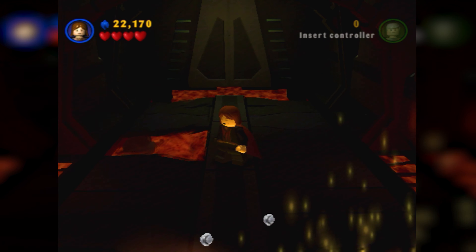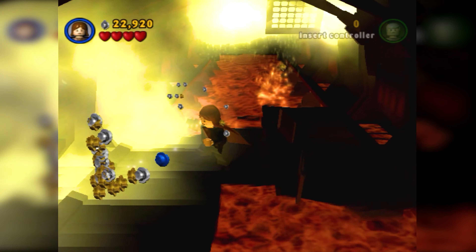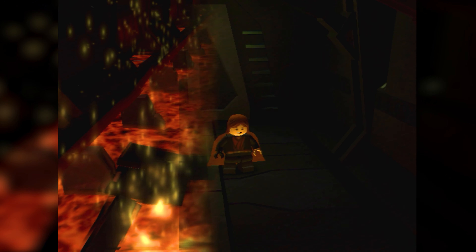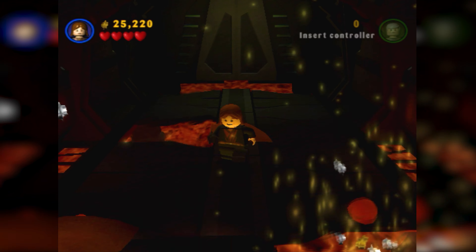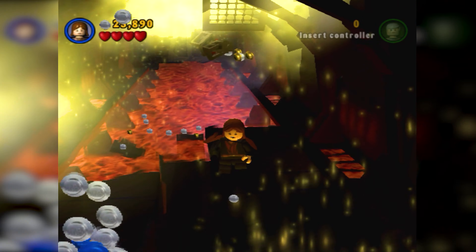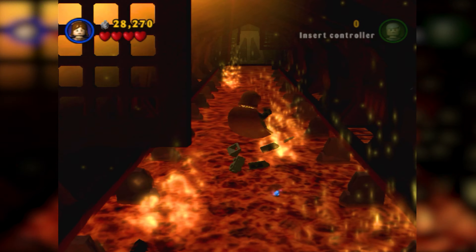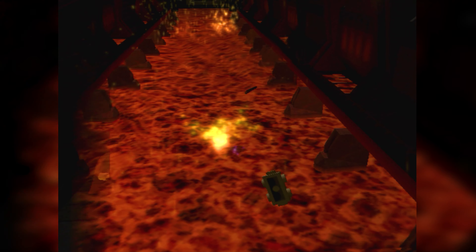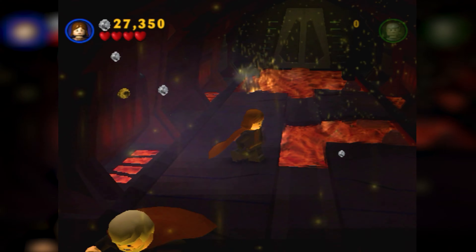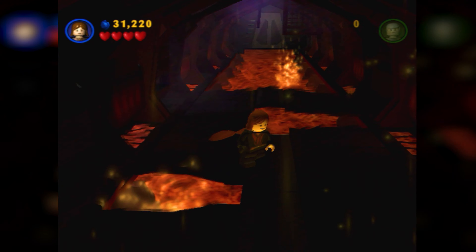Sometimes while you're falling in the lava you can actually recollect your blue stud that you lost, so you can actually lose nothing sometimes. Here you can see we're already at 25,000 studs. In my experience, I had to get like a million studs to get the invincibility extra, and getting a million studs took me about an hour to an hour and a half just doing this strategy. It can take a little while, but if you throw on a podcast or just listen to something else while you're doing it, you'll find the time goes by pretty fast. You'll get to where you're not even paying attention — you're just able to do this and collect the studs kind of on autopilot.